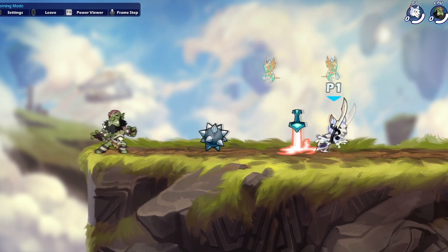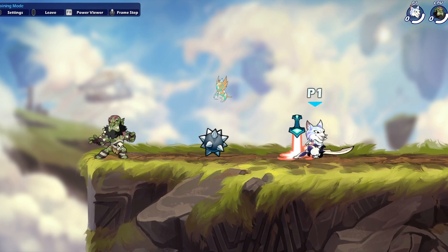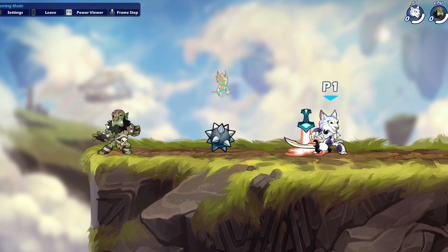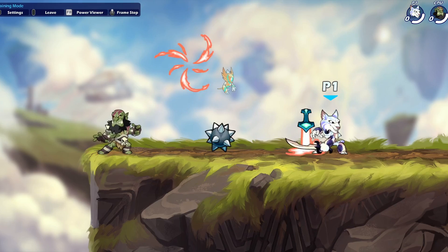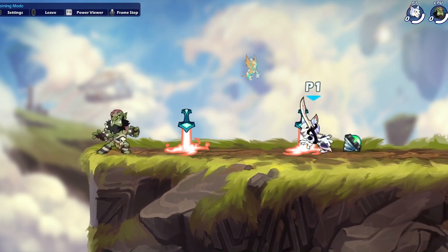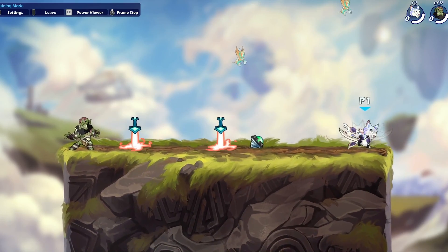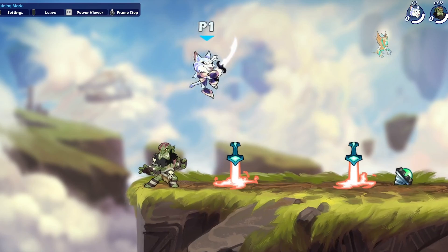Pay attention to how they react to what you're doing when you pressure on the stage. If they're jumping when you pressure with a dash, you can dash and then jump there. So the first thing is making sure you're hitting optimal punishes and not just randomly attacking — back up and punish if they're randomly attacking, and if they're playing scared and in the corner, apply pressure correctly.